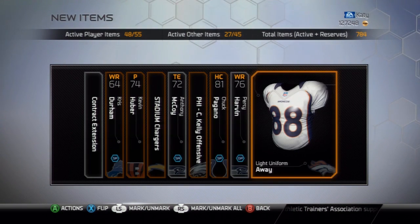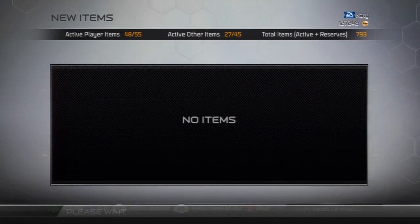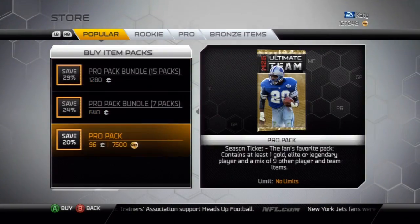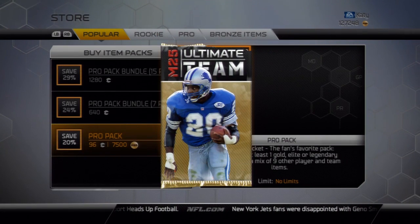Percy Harvin, Rorkey — I'll just sell everything when I get the time. Let's buy a couple packs with the coins. If we get that T-Suggs, that would be awesome.